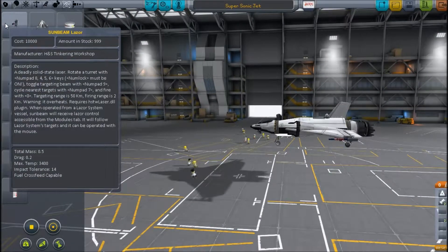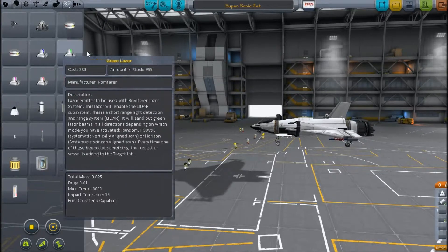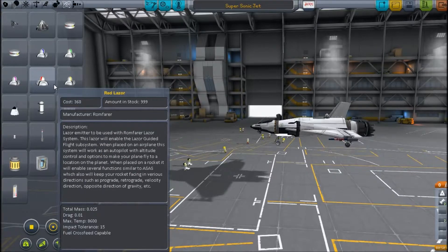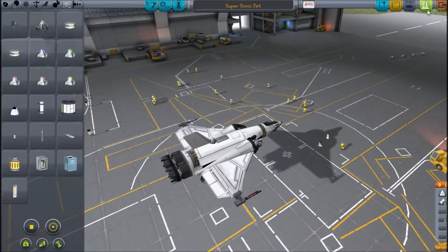Welcome to KSP. This is the sunbeam laser — it shoots, kills things. There are two types of laser systems. I'm only going to show you the important ones: the red laser, the yellow laser, and the green laser. I'll show you the specialness they have and what effects they can have.